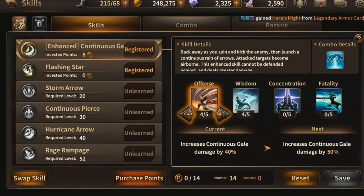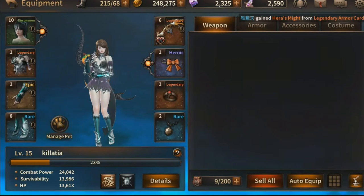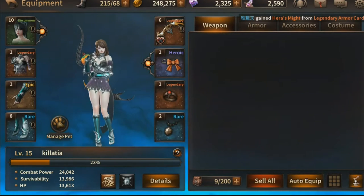Let's look at the equipment here, not skills — my bad. Let's see how powerful she is. She got 24,000 combat power, nearly 14k survivability, and nearly 14k of HP as well.